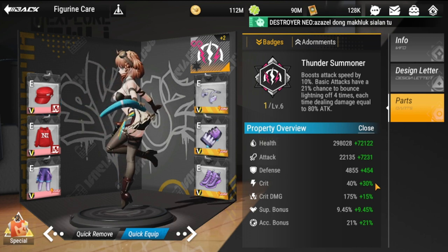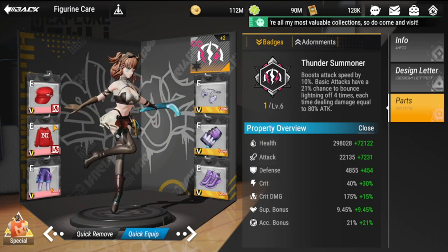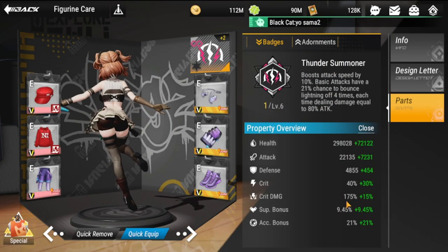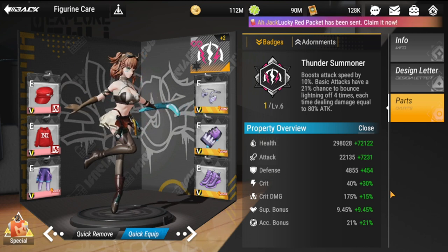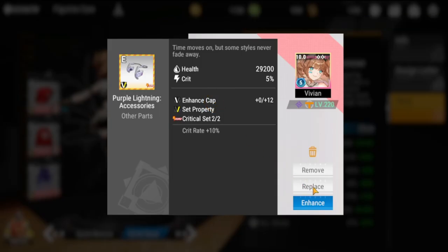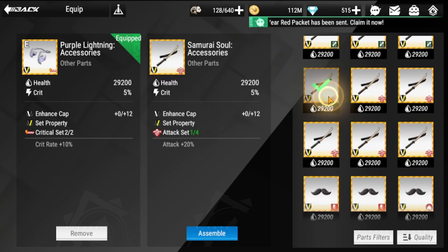I'm also trying crit damage — the plus 50 I get here brings total crit damage to 190. As you can see, there are a lot of triggers and the percentage is already high. If you don't have crit or will sets, consider an attack set. If you have one attack set and one critical set, that's also good — four pieces for attack and two for critical.